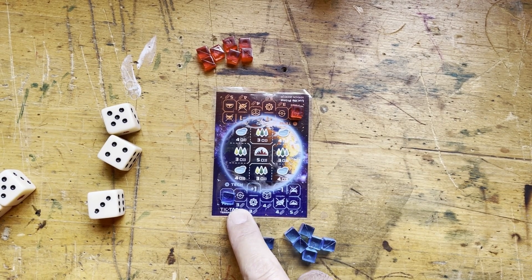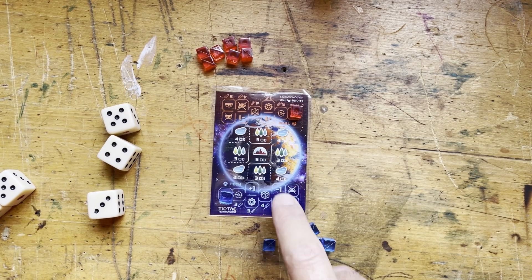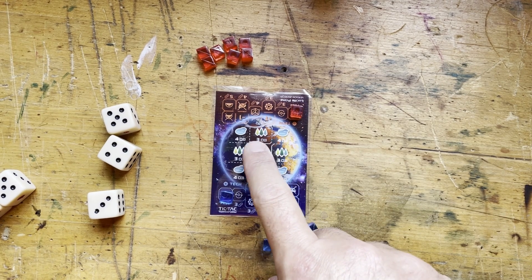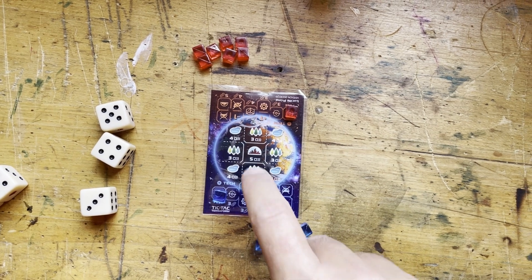The first technology costs a run of three, then run of three, run of four, run of four, run of five. Forests cost a set of three dice. Lakes or oceans cost a set of four dice. And the city costs a set of five dice.